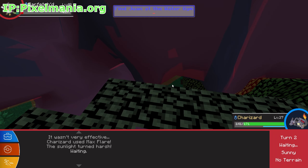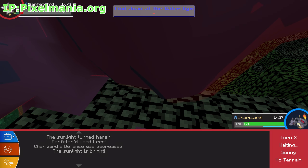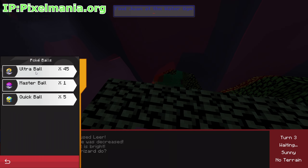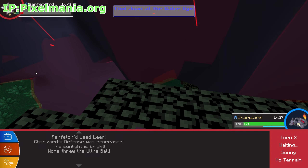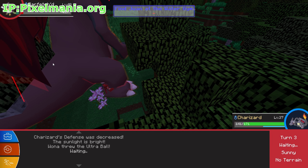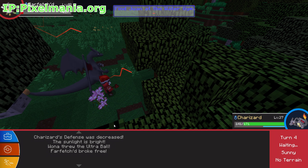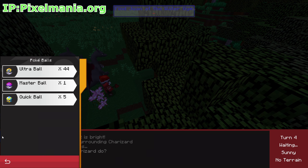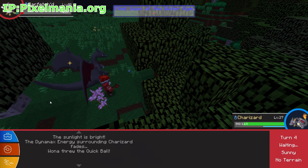We've stumbled across a Farfetch'd and I actually want to catch him. Going to the bag, grabbing an Ultra Ball — let's see if we can get him. No, couldn't get him, so we're going to use a Quick Ball instead.